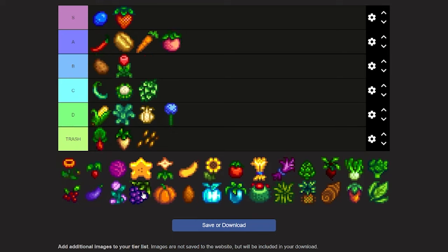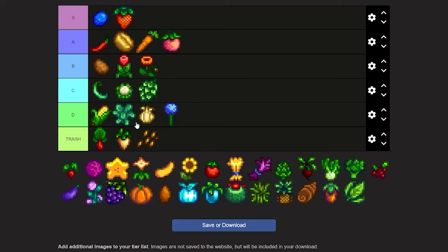Now we're on to the poppy. The poppy is a cool flower, not as cool as the tulip but up there with it, and way better than the summer spangle — I hate that thing, it looks like a Beyblade. I'm just gonna put poppy at low B.